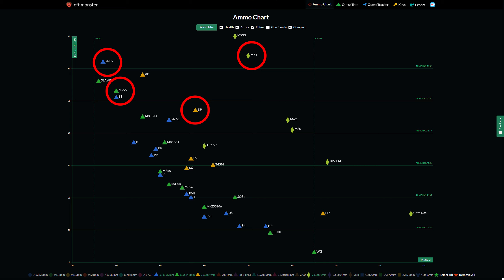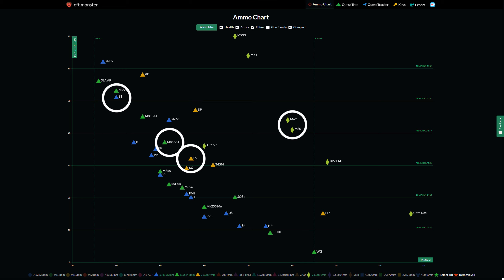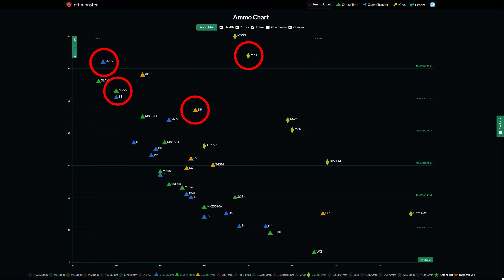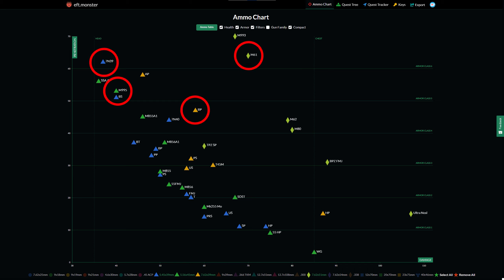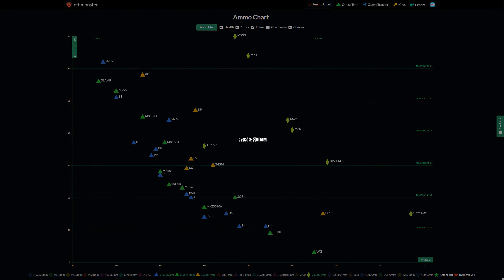I've highlighted those rounds in particular because they are at the top level of the calibers shown on screen. I doubt you're going to be able to go out into raid with a full loadout of just that ammunition — it's going to be too expensive to run and you're going to have trouble obtaining it. So you are going to go into raid with some reserve ammo. For example, with 7.62x39, you'll go with BP and your reserve ammo is PS. I'll show you what ammunition to take as your main and what to use as reserve when we get to the weapon builds — the idea being that you've at least got some main ammo so that when you come up against a PMC, you have the best chance of killing them.